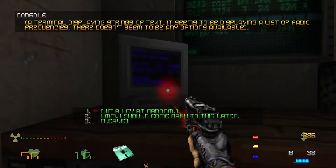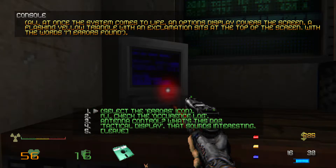So let's see what this computer has for us. A terminal displaying strings of text — it seems to be displaying a list of radio frequencies. There don't seem to be any options available. Hit a key at random, and all at once the system comes to life. An option display covers the screen. A flashing yellow triangle with an exclamation mark sits at the top of the screen with the word: 17 errors found.